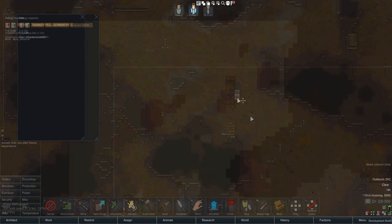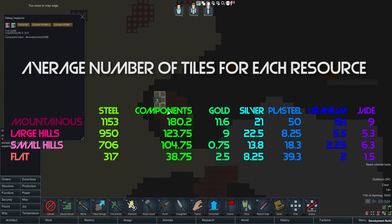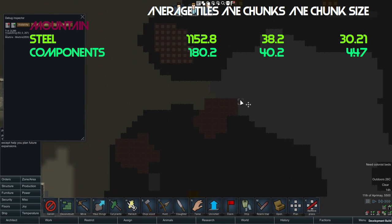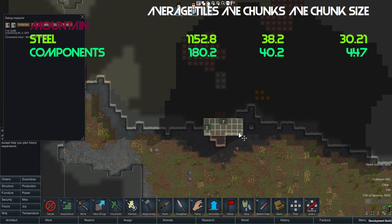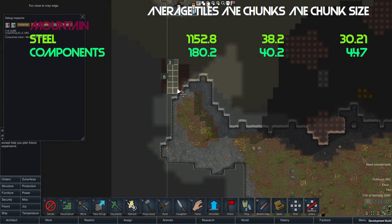You'll notice how each of these resources comes in chunks of various sizes. I counted how many chunks were on each map of each type of resource, and how big each of those chunks were. By and large, there wasn't enough plasteel, uranium, jade, or gold to have statistically significant results. Steel and components were always the most abundant by quite a lot. On mountainous maps, there was an average of about 1,100 tiles of steel and about 180 tiles of components — about 38 chunks of steel and about 40 chunks of components, with the average steel chunk size being about 30, and the average component chunk size being about four and a half.